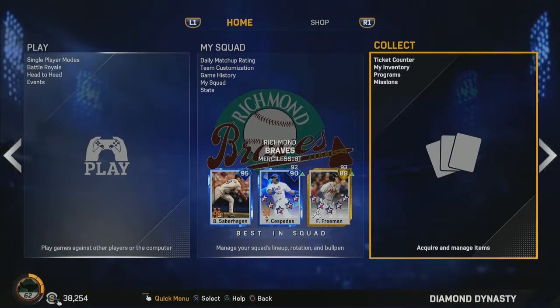I also believe that if they added some type of logos or uniforms for the teams that are actually in the MLB inside of Diamond Dynasty, it would add another level to the collections. I still enjoy the whole creator uniform and logo system in the game, but adding maybe the minor league teams, minor league logos, or even MLB ones would be a nice addition to help with everyone's creations.